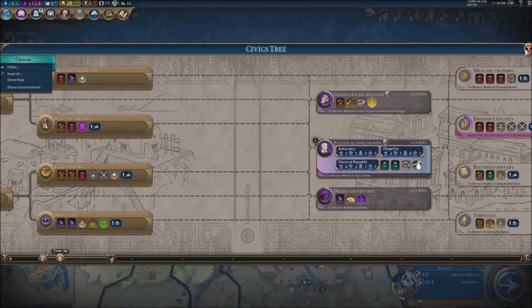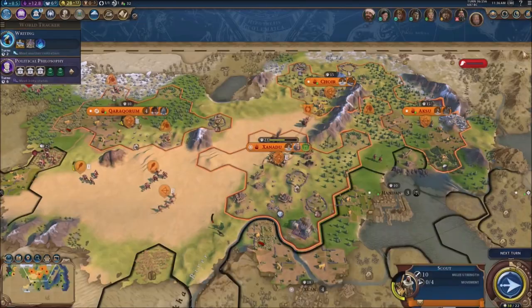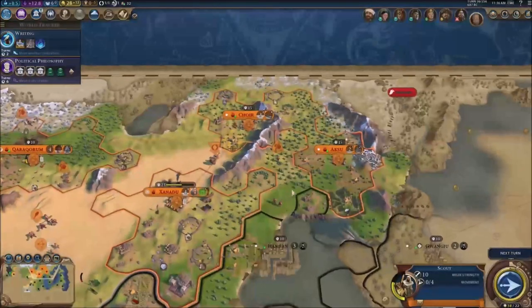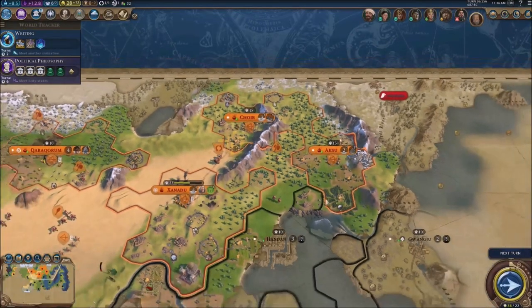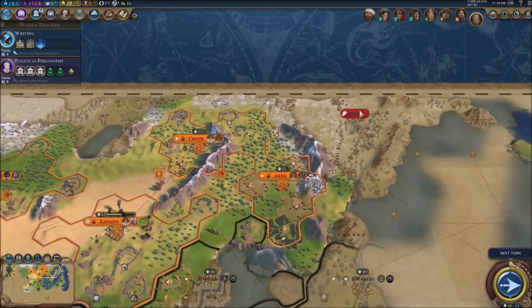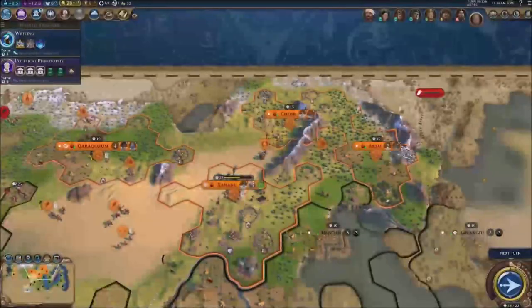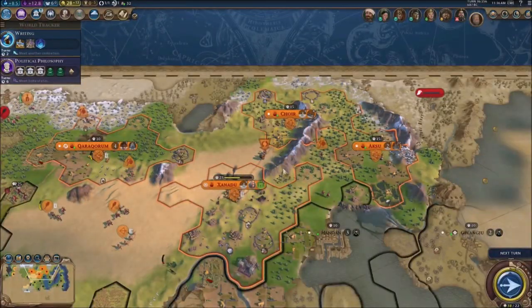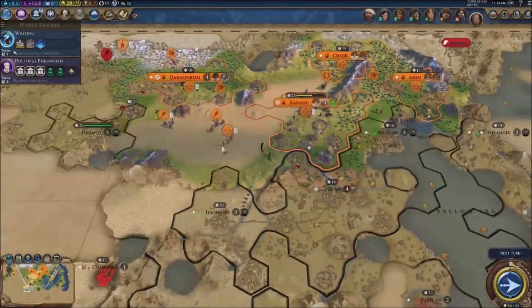So we've got military tradition — we could go for games and recreation or political philosophy. I think I want to go for that first, we want to upgrade our government big time. Our government needs to be upgraded right now. We don't have any more builders — I think we got pretty much everything done. We do need to send a warrior unit to the north.